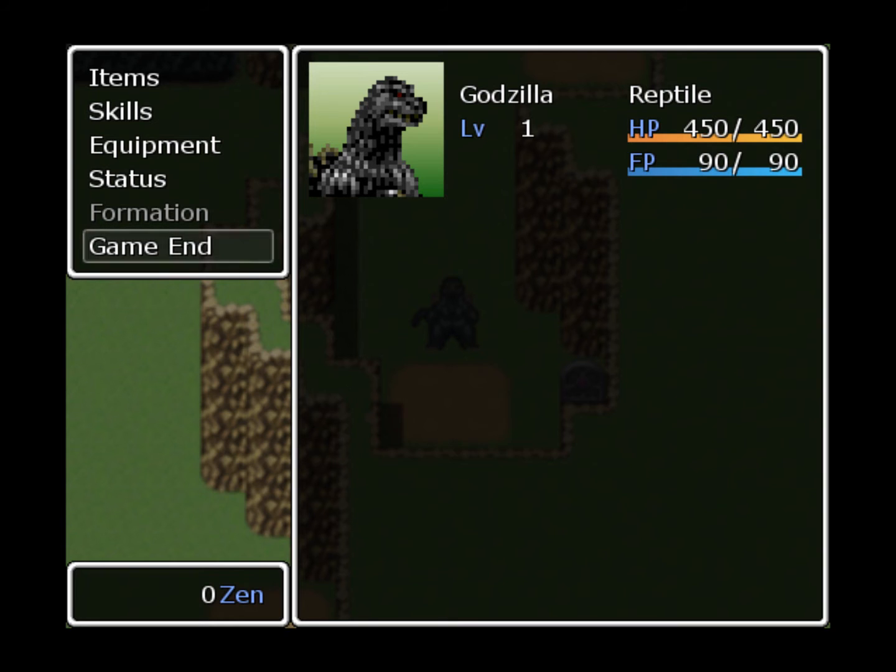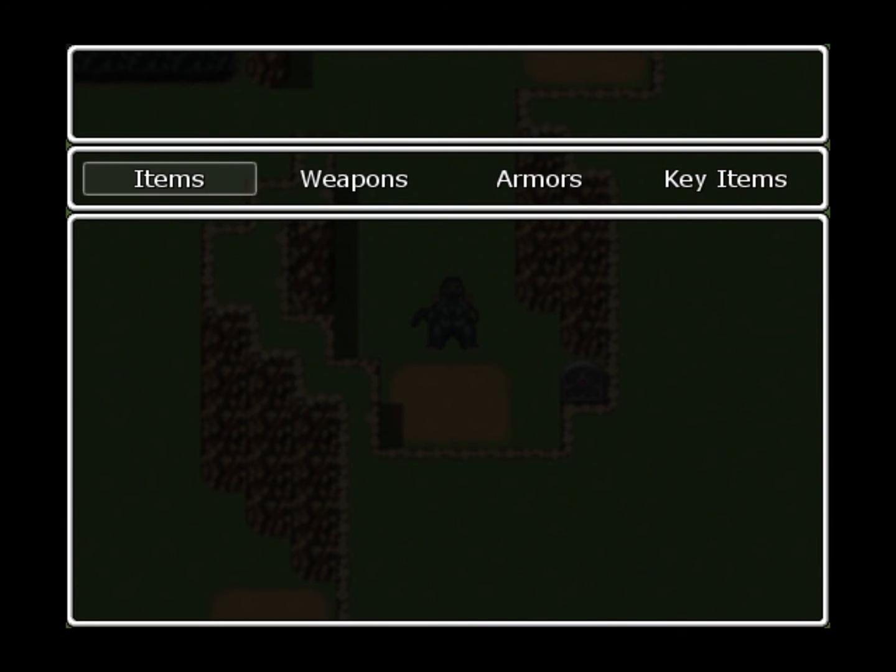To the right you can see your heroes - their current level, their current FP, and fighting power. Let's go under items. You can see we have no items. We have items - which would probably fall under usable items used during or out of combat - we have weapons, armors, and key items.